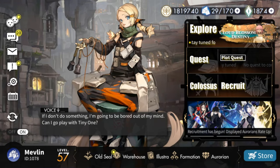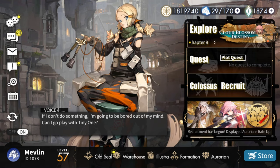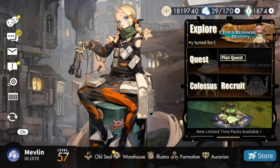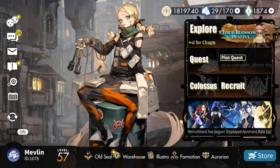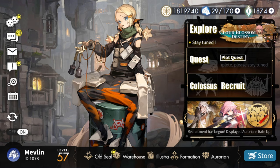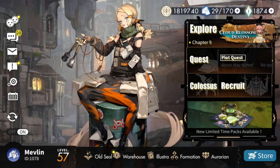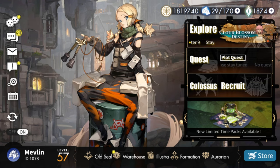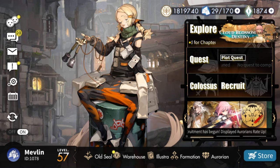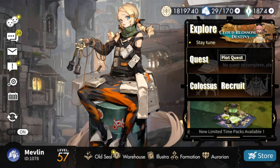Hey YouTube, Mevlin back here again with another Alchemy Source video. For this one we're testing out Joanie Boom. The reason I chose her is that I want to see if she'll work well with Ariel — I think there's a lot of synergy between them. They both have tile resets as part of their active skill, they also both have burns, and Ariel scales off enemies getting burned, increasing her team's attack for every burn stack.